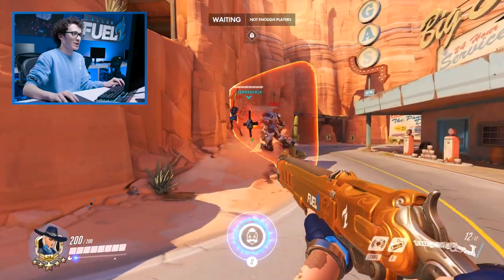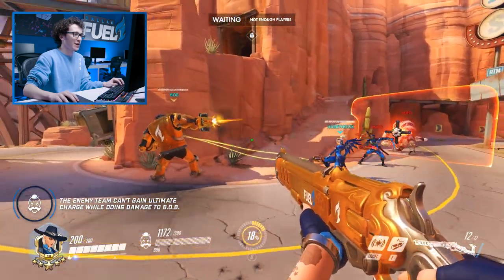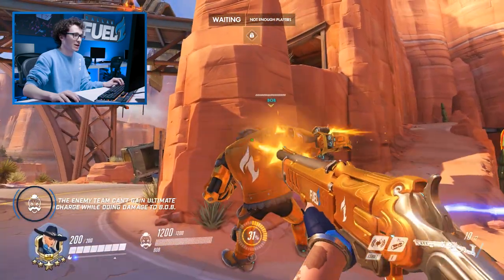Another thing that's unique about Bob is he essentially acts as another player on your team, so characters like Mercy or Ana can use their abilities on him. For example, Mercy, when Bob comes out, is able to damage boost or heal him. And the enemy team can't actually get ult charge from dealing damage to him.